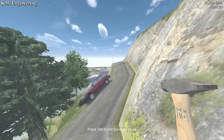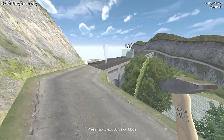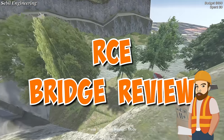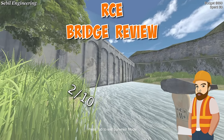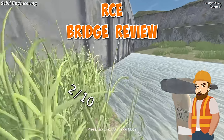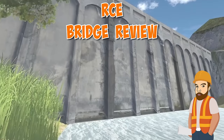We've got some sort of mountain road following the cliff edge. Not ideal — I see the problem: the cars are driving straight into the river. We've got to get up here over to this bridge, and that ain't much of a bridge. RCE bridge review: two out of ten. I guess it's got a road on top which is useful, but underneath? That's just a dam — you're not fooling anyone.